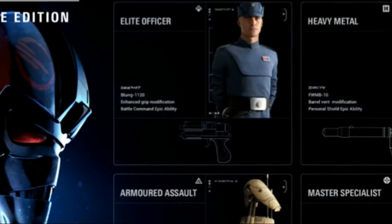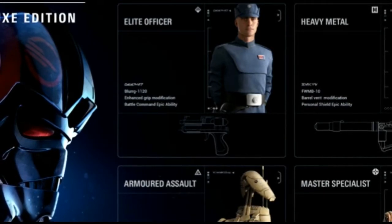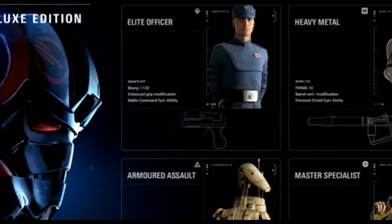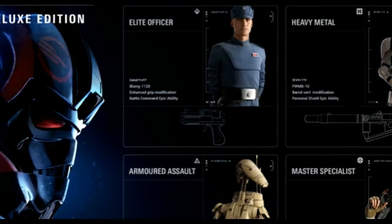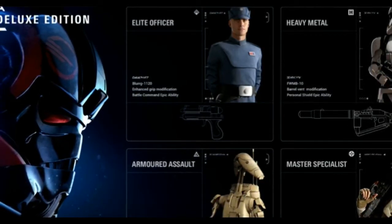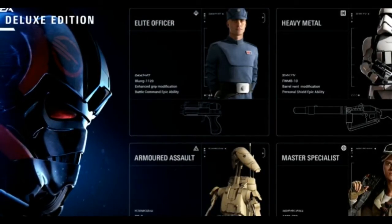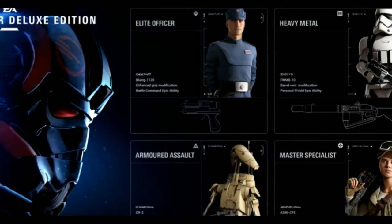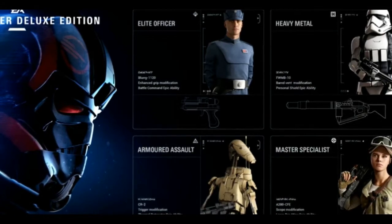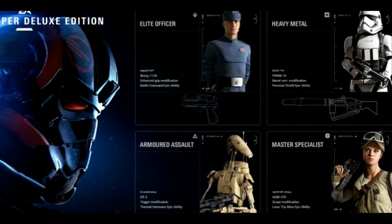The best one out of all of them is the Battle Command Epic Ability. Notice the word epic — it indicates there will be another tier system for abilities, just like in Battlefront 1 but more advanced. In Battlefront 1 we saw cards you could upgrade to black and gold, giving slight upgrades in cooldown, damage, and so on. The Epic Ability means you get a shortcut straight to Epic if you pre-order this edition — you don't need to work through the standard tiers. That's the Elite Officer; I'd try him out, but I don't think he'll be my main.